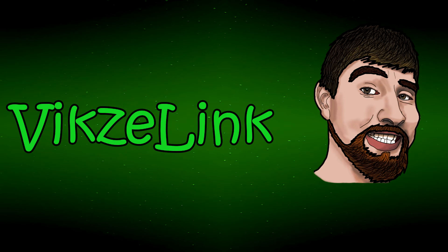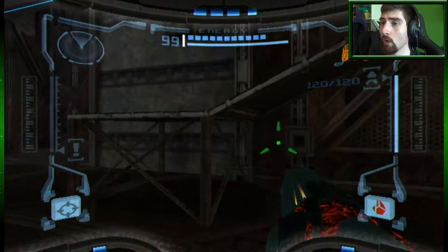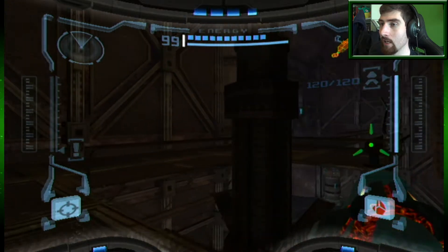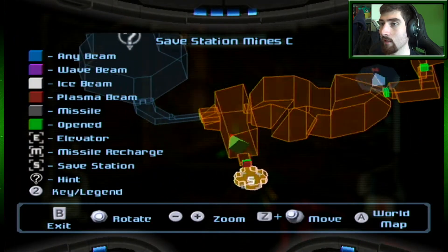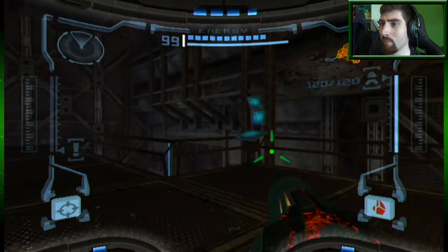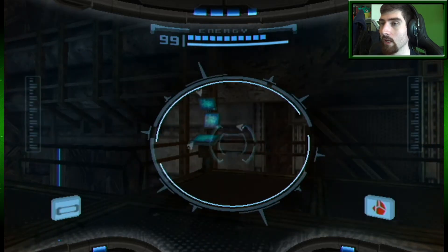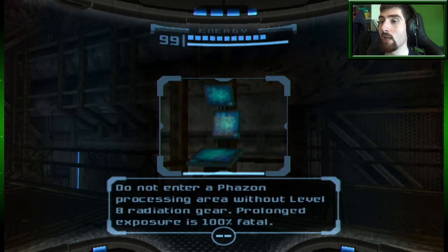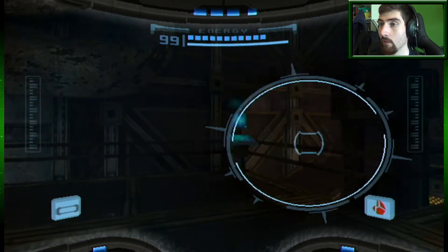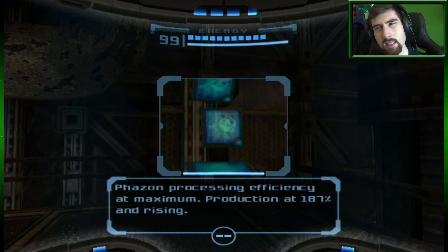Welcome back to Metroid Prime. We're almost at the bottom of the Phazon Mines - we only have this little corridor left, and then a unique face-on detected in the Elite Quarters. So it's gonna be a huge elite pirate, my guess like the elite elite pirate. Health alert, radiation warning still in effect - do not enter a Phazon processing area without level B radiation gear, prolonged exposure is 100% fatal.